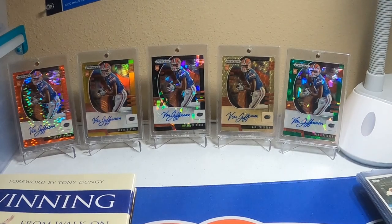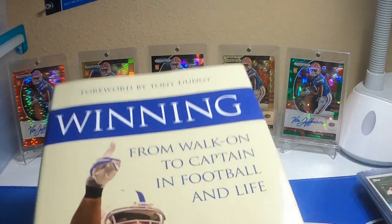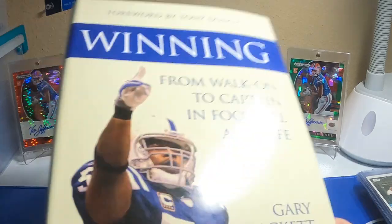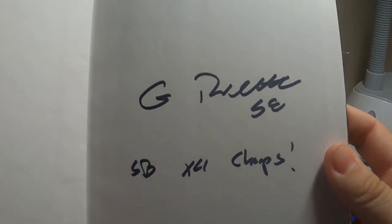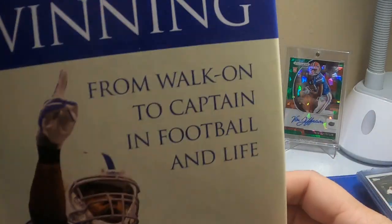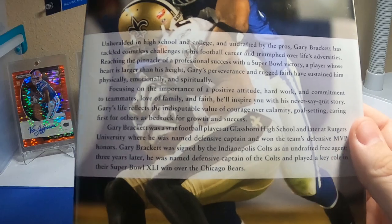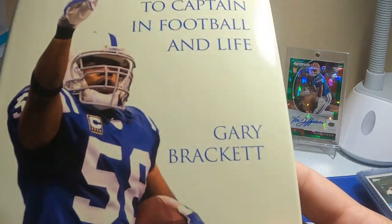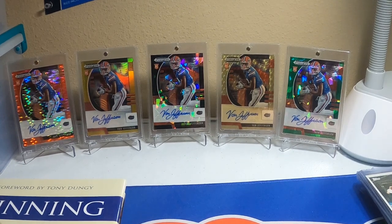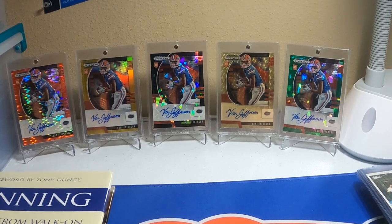The last thing I have to show you — Gary Brackett, former linebacker for the Indianapolis Colts. He wrote a book — it was like $7.95 for me to get this, the book was free, I just had to pay for shipping. It's an autographed copy, inscribed 'Super Bowl XLI Champs.' I think he does a lot of motivational speaking now, which is what this book is geared towards, so I'll probably give it a read. I got it in less than a week.